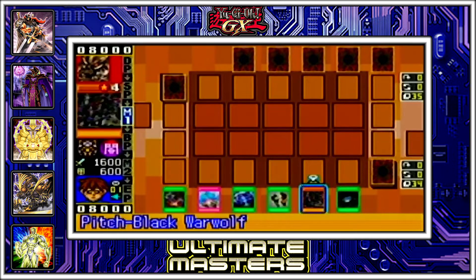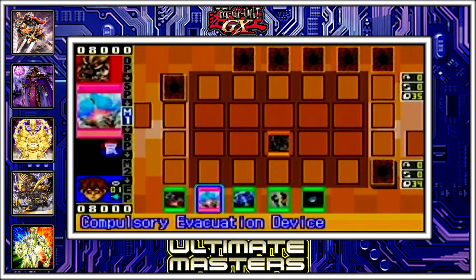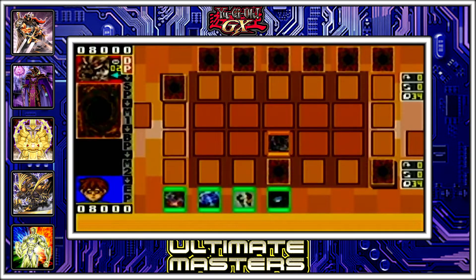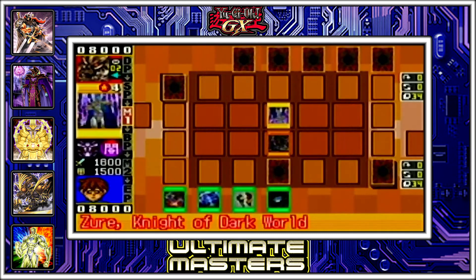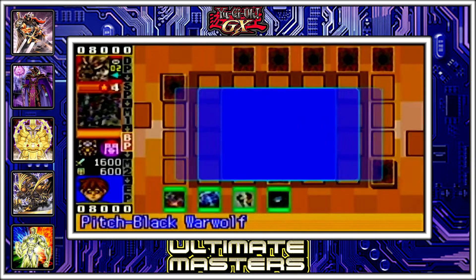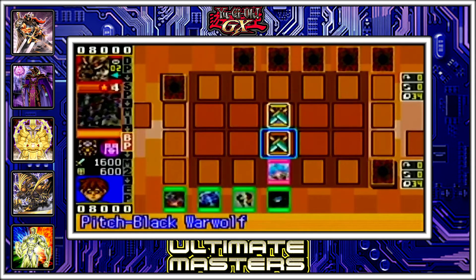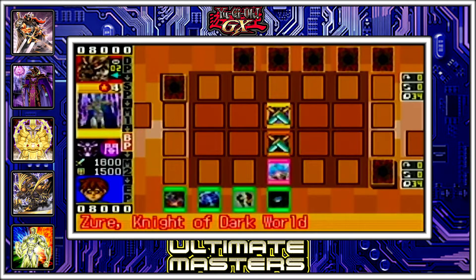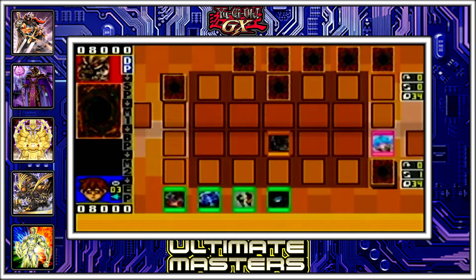I'm gonna summon my Pitch Black Warwolf. I'm afraid to set this card because he's probably just gonna pop it and summon another monster by doing so. That Dark World Lightning crap. I kinda like my monster, so let's just bounce ya. I like my guy — he stops your traps, you know? It's kind of a nice effect. So you're gonna play a bunch of traps and I'm gonna be like, oh, don't matter. I got a pretty cool wolf.